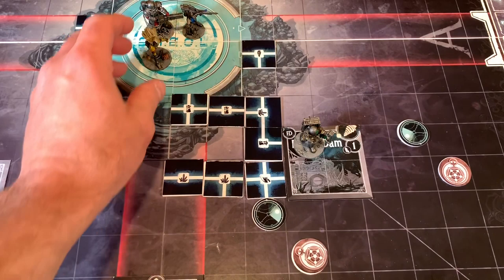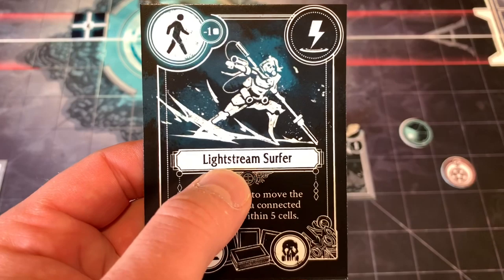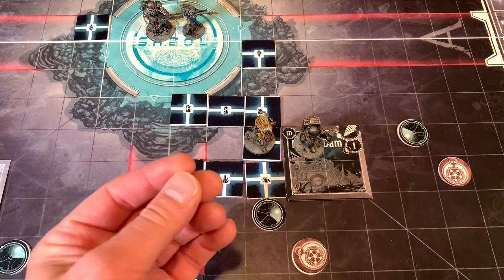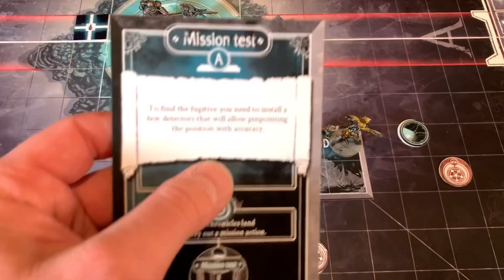We're gonna move into the Maynard's turn — he's pretty quick, needing to move up to six squares. The first thing he does is play his Lightstream Surfer card, which says: use this card to move the character to a constructed light path within five cells. It's within five cells, so he moves there. Now he does his actual move of three, spending two movement points to move over a character. His first action is the mission action, using this card: to find the fugitive, install detectors to pinpoint his position. He needs to reach a chronicle land, and he's done that.